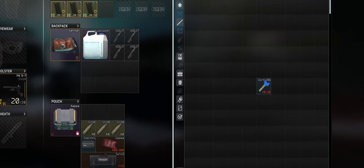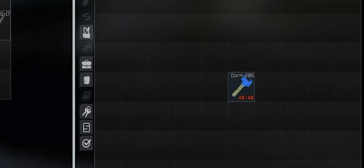Welcome back Tarkov Survivors, it's MortalTV here, and today we're going to be diving into the details of the Dorm Room 206 key. It's a key that's crucial for the Operation Aquarius quest on Customs.